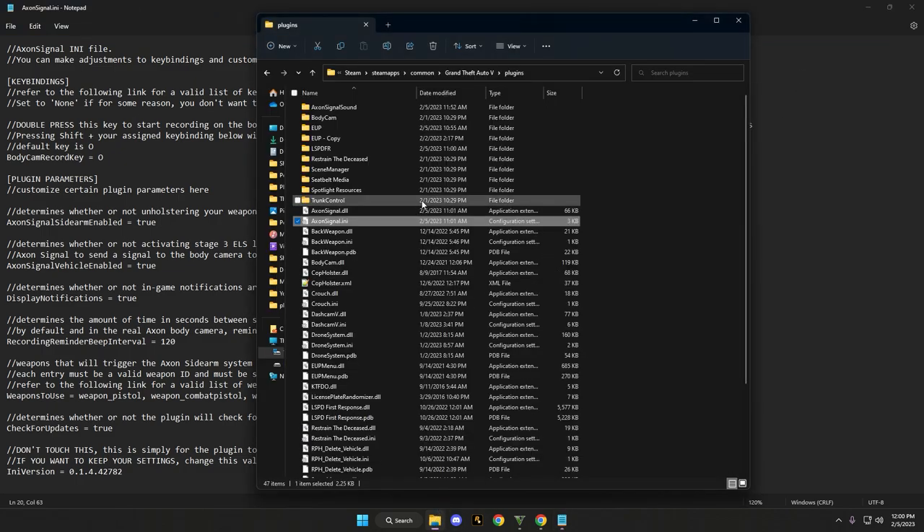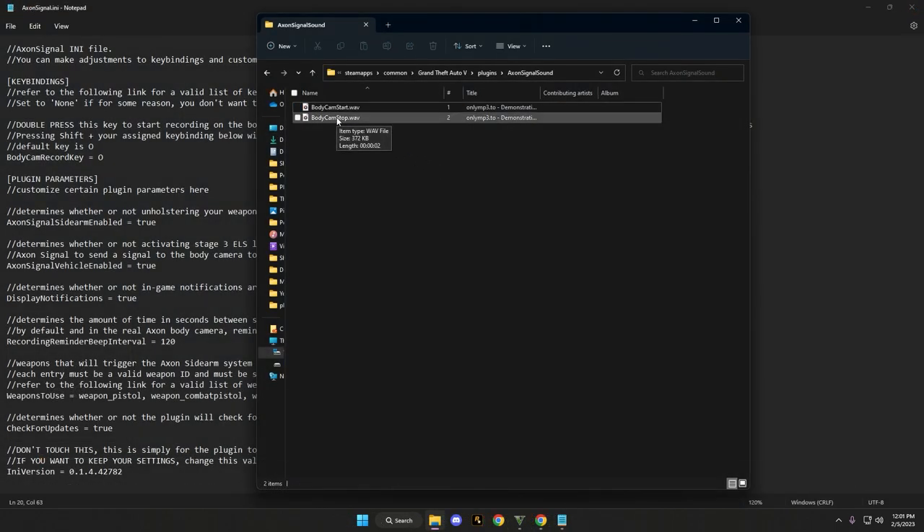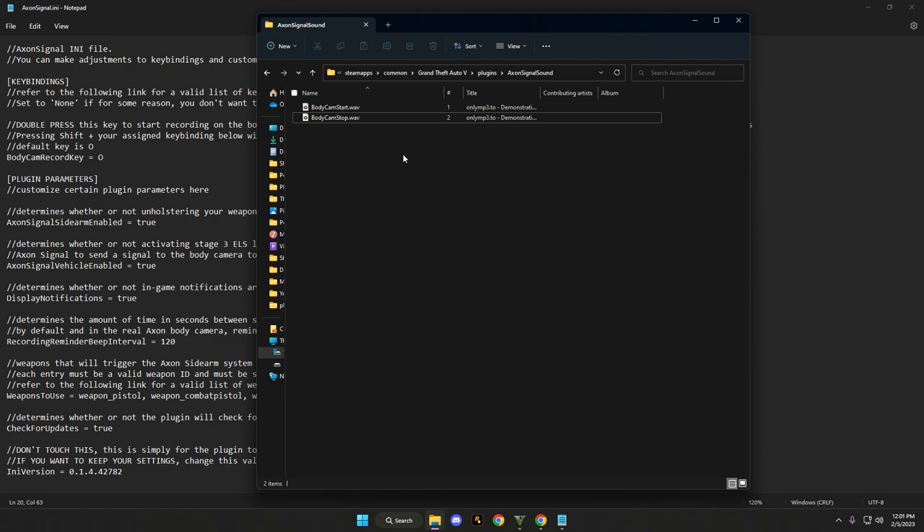Inside the plugins folder there's also a folder called Axon Signal Sound. You'll have a couple of sound files — one is the body cam start and the other is the stop, showing that it's been recorded. It's more of an RP element; there's no actual video saved. If the sounds are too loud you can download a free wave file editor and decrease the volume. If you find a different sound you prefer, make sure it's named exactly the same: body cam start and body cam stop.